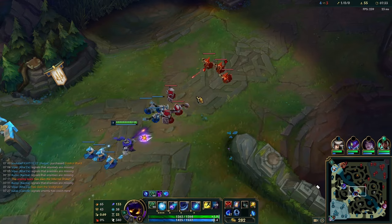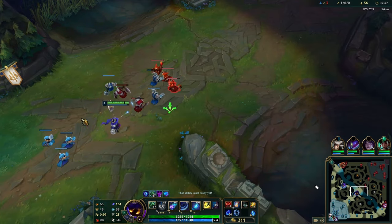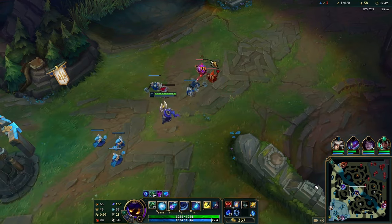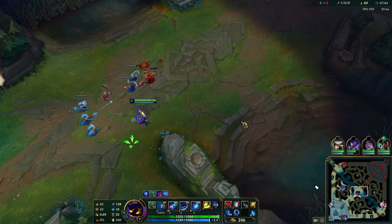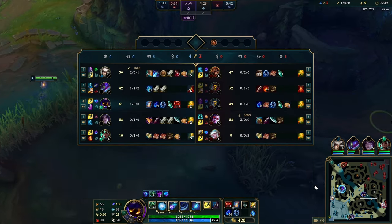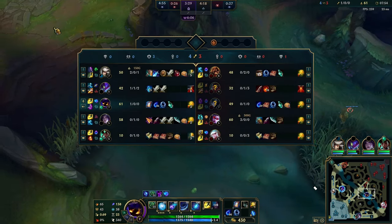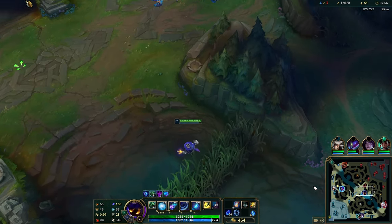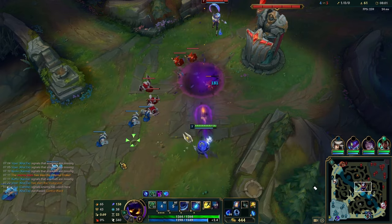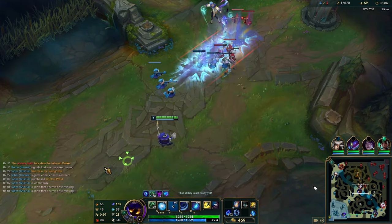Even if your opponent has based, I think it's more important to actually stack your AP rather than try to deny more CS. Most champions would try to crash the wave fast to deny a creep or two. But on Vega, you'd rather just get five or six AP stacks rather than deny the whole wave and let them have a couple CS. Because in the long term, once you get Death Cap, every single point in your passive multiplies.